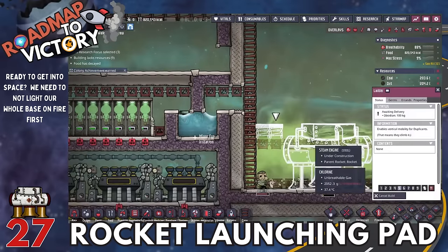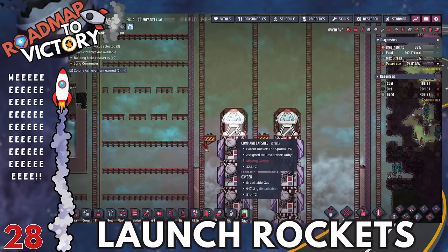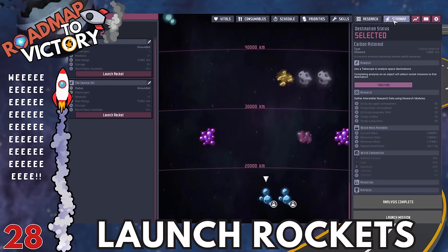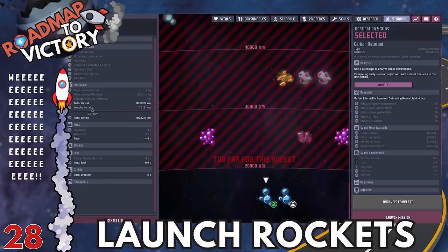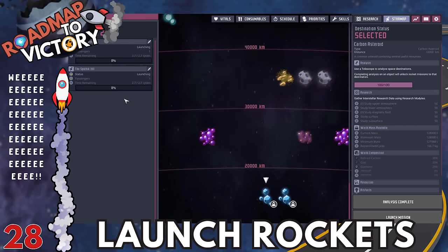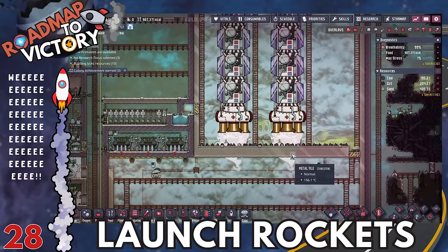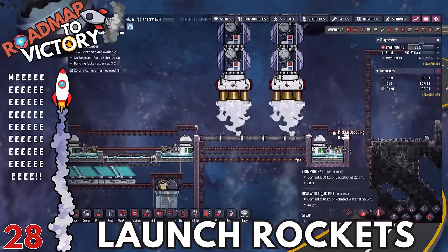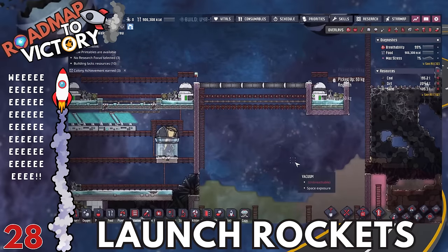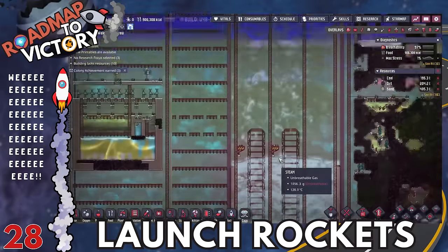Next, start launching your rockets. On the map there are places you need to visit to get databanks so you can get further into the research tree. Afterwards, look for a resource called Fullerene — it only exists on a few nearby asteroids. Build rockets to head to those asteroids and bring Fullerene back. Once you have Fullerene, you can start producing super coolant and finally get to the very last stages of the game.